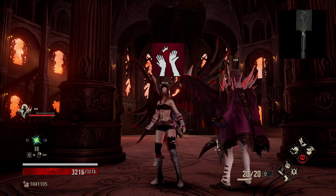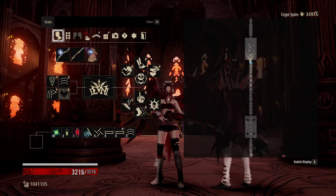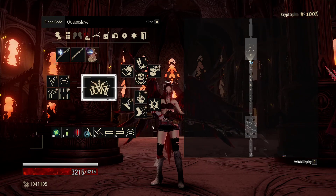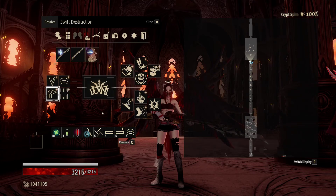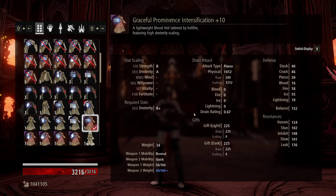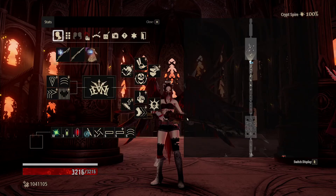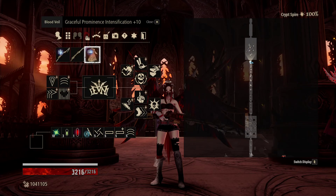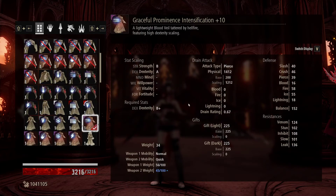Hello, good to see you all. Revenants, welcome back to Code Vain — sort of an interruption, but not really, to the Road to 100. Since Mido is only possible once every round, I need to be careful with what build and setup I go for against him. Today we're running the Graceful Prominence to go for as much drain attack damage as we can. I had played around with the Twilight Claw and some other veils, but the Graceful Prominence seems to be the veil for the job.